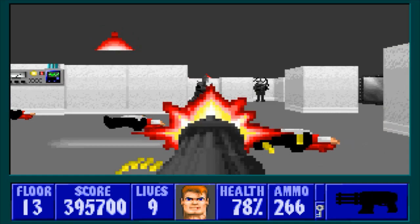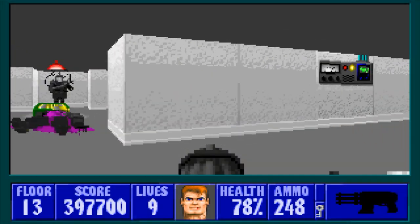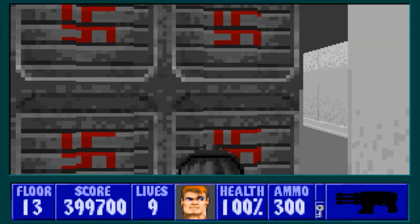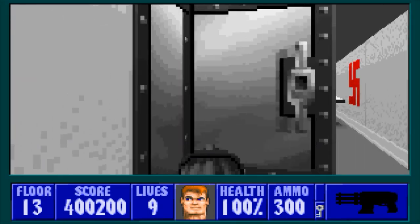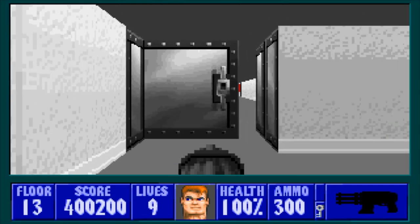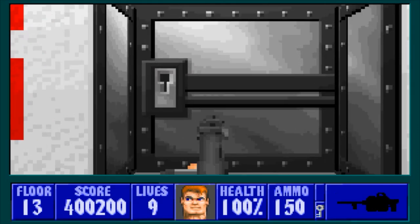There we go - see if I can get him down in one shot there. Health on this left side here and a secret - we got gold bars. There's some ammo on this side and other than that there is nothing else in here. So back out to here, and now we will come to the silver door.